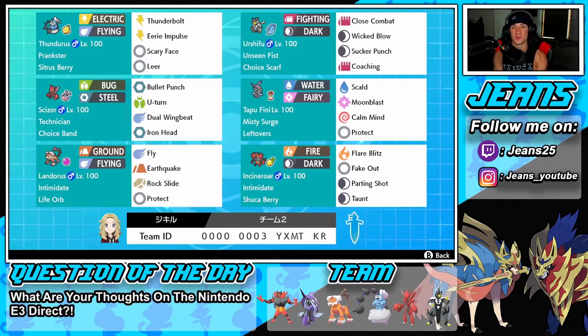Right next to him is Urshifu with the Unseen Fist, so we can hit through Protect. We got Choice Scarf on this thing to get that speed boost, and we got Close Combat for STAB, Wicked Blow for STAB, Sucker Punch for first-turn priority, and Coaching so we can actually pair this up with Landorus to give it that attack and defense boost whenever we feel like it.